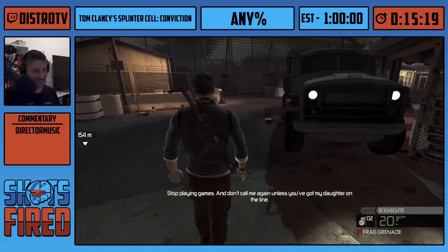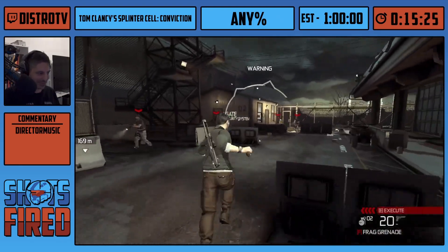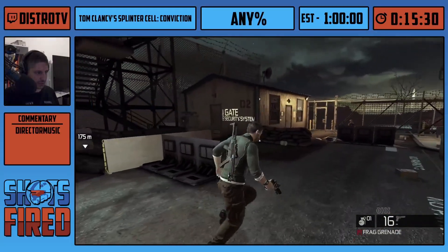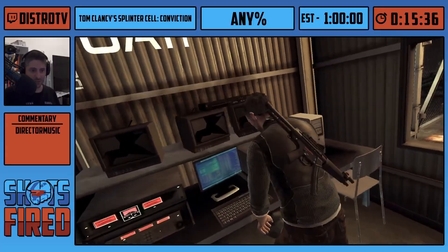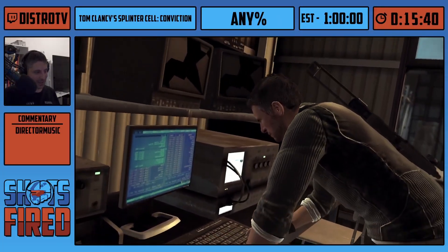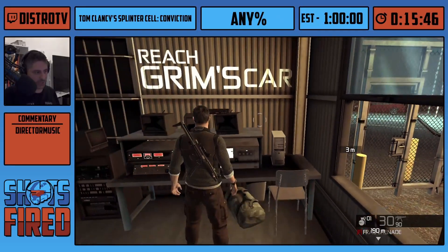I think it's just part of the ragdoll physics quirks. Mark and execute — you can see why it's very convenient here. I shot a grenade inside and there were two enemies — they both died to the grenade. That was supposed to be a bit cleaner, but speedrun, you know. We go through this door which will end the level and we enter the Iraq level.